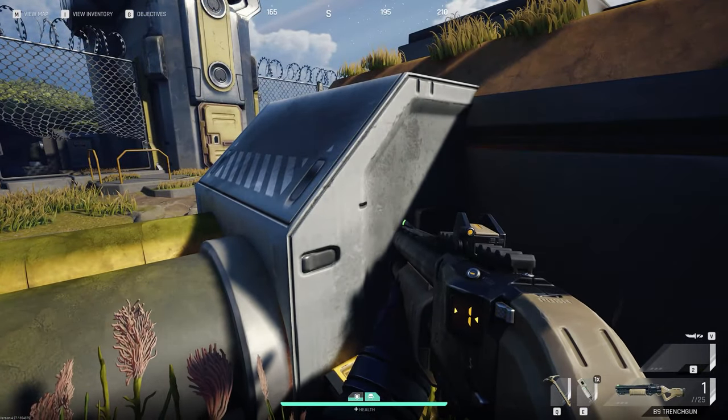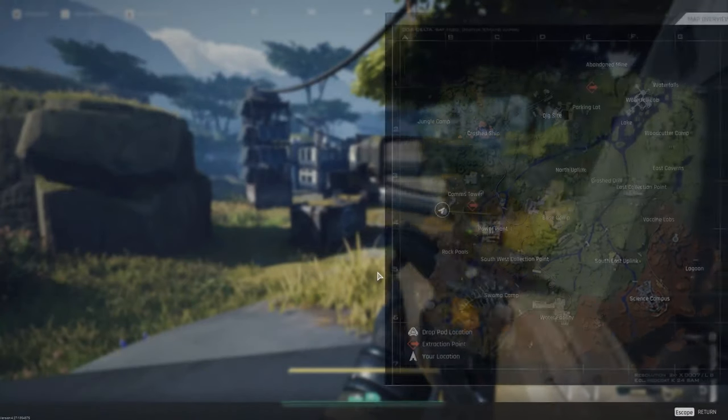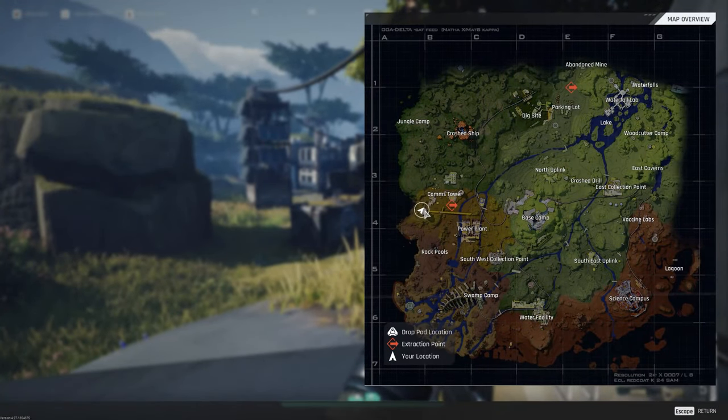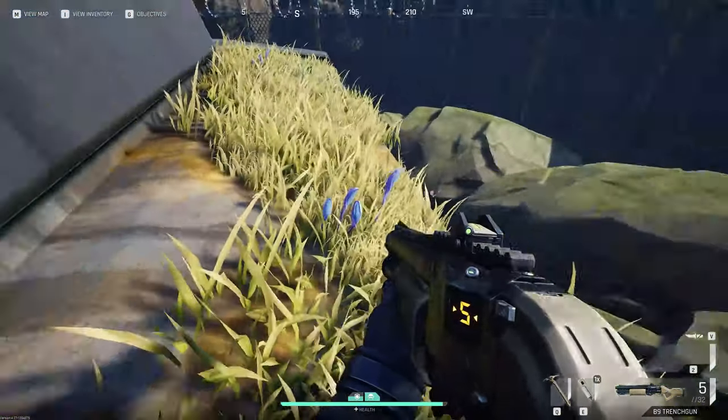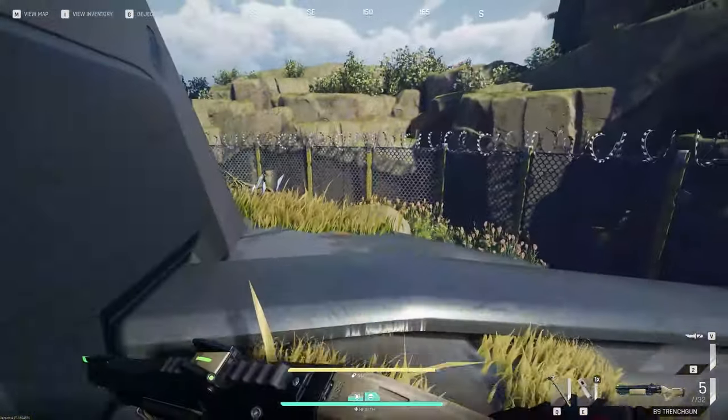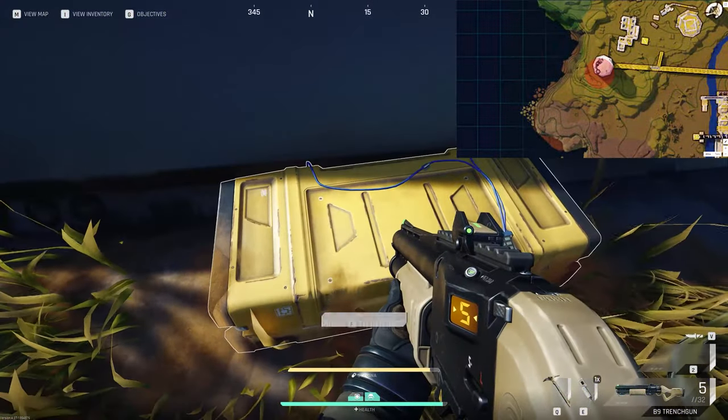Let me show you the second one. For the second dead drop in Comms Tower, come to where my cursor is — the standalone tower with the pipes leading up to it. As you come along, go to the right-hand side, up this rock and up onto here. That's how you get up, and round the back is the second dead drop location.